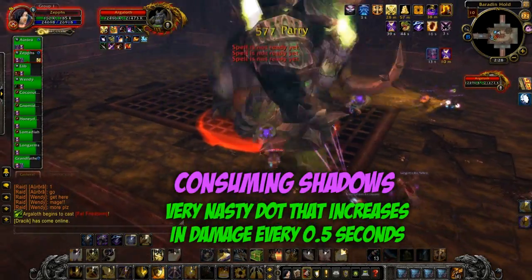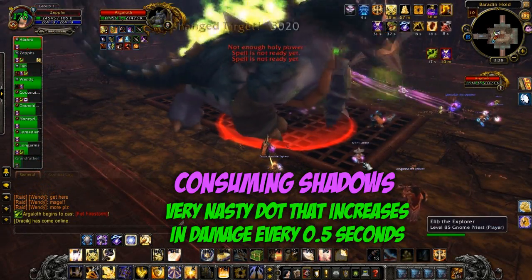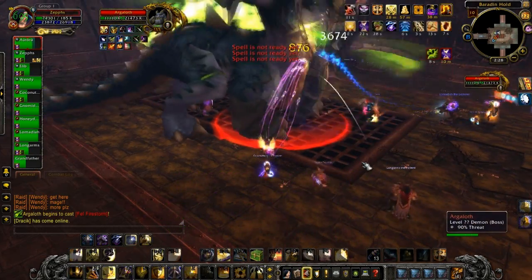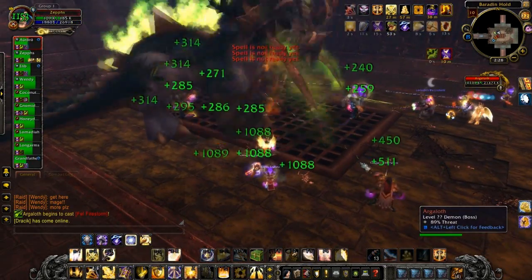There is also something you need to watch out for, which is a DoT called Consuming Shadows. It's a magic DoT that hits very very hard. He casts three of them at once, and I can't stress the importance of dispelling this. Both healers in both groups need to be on the ball and dispel it quickly.